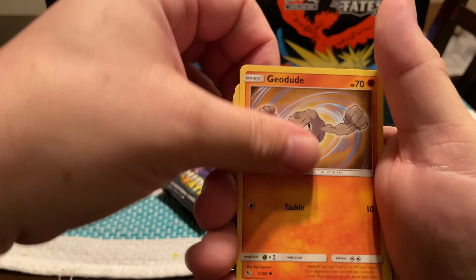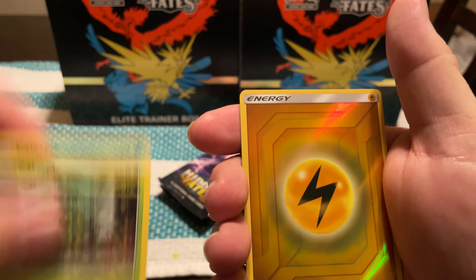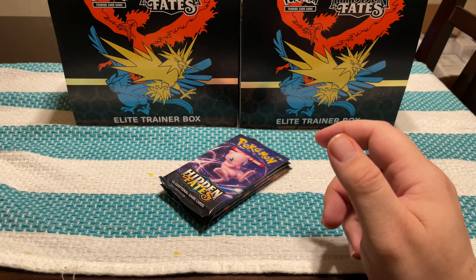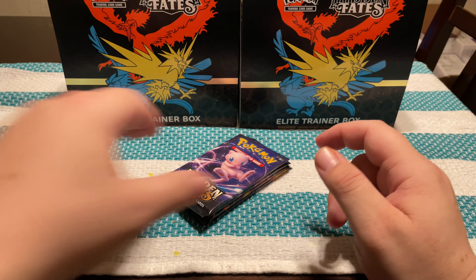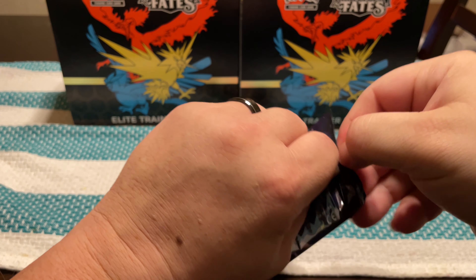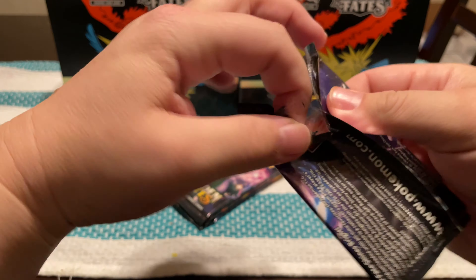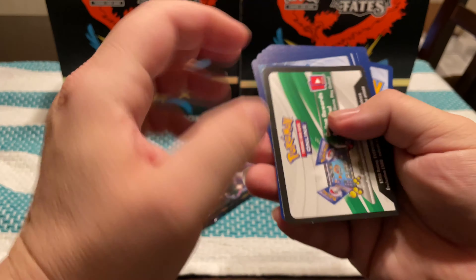I've got a few more packs to hit that Charizard — it's coming, I'm due. Energy, Jynx, Magmar, Farfetch'd, Clefairy, Jigglypuff, Caterpie, Paras, Psyduck, Reverse Energy, and a Zapdos Holo.